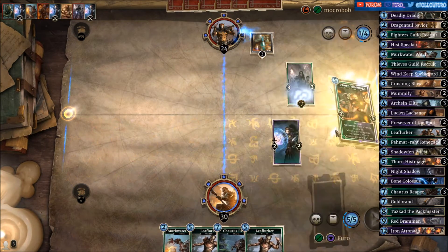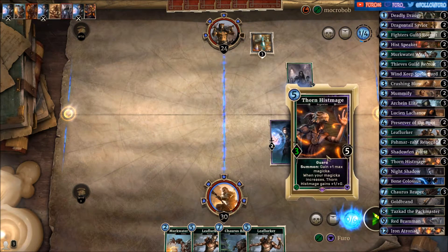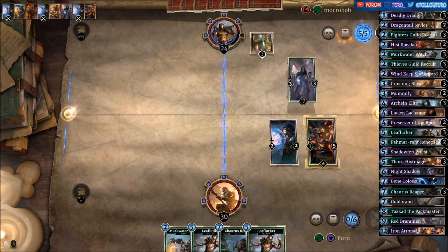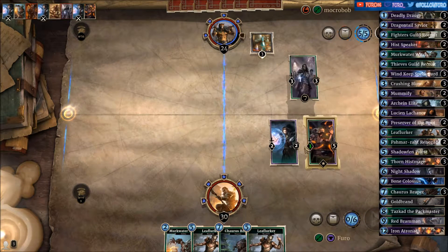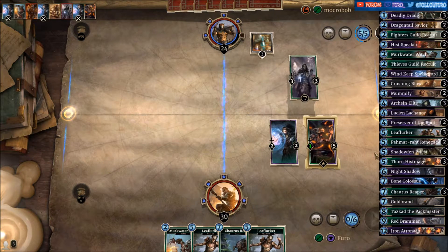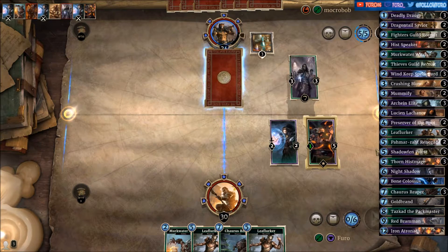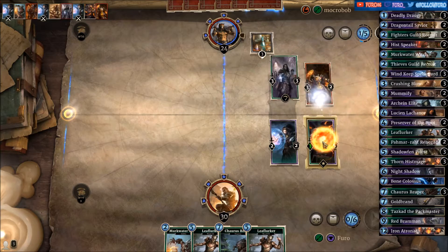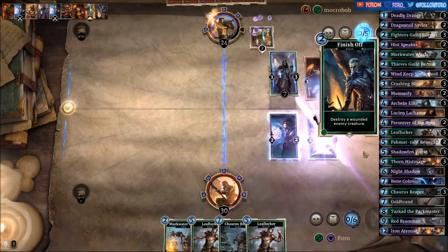Down to 24 now. Topping the Hist Mage — we're getting another Magicka and he is now a 3-5. At the beginning of each turn when we're getting a Magicka he will get one attack plus. First Spawn Spinner will silence our Hist Mage and finish it off.